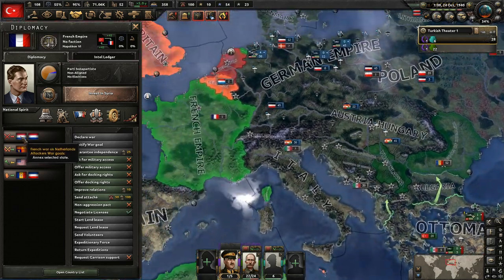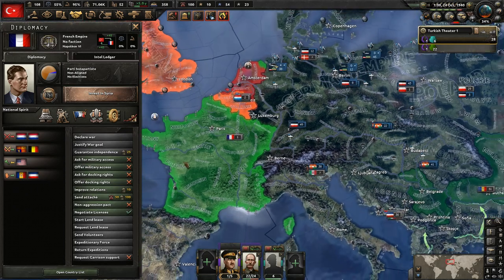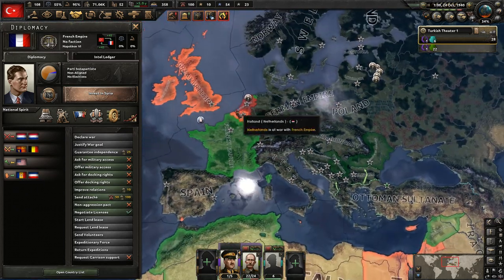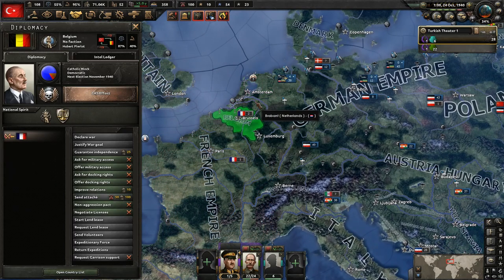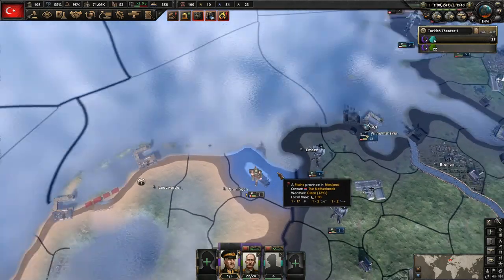They're not at war with anybody — oh, yes they are. Okay, so that's what happened. They attacked the Netherlands and thus are also fighting the Dutch East Indies. I'm glad I looked at that. The Dutch are not in a faction, and one issue here is although it looks like they've already done a naval invasion, they don't have a border so there's going to have to be a naval conflict.